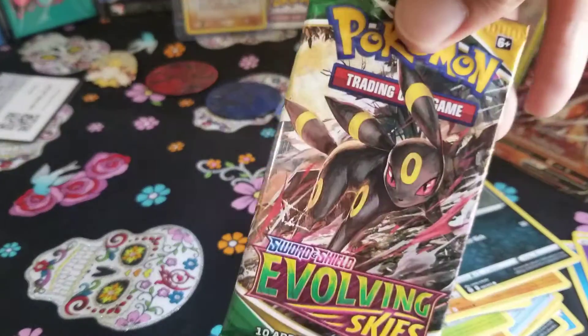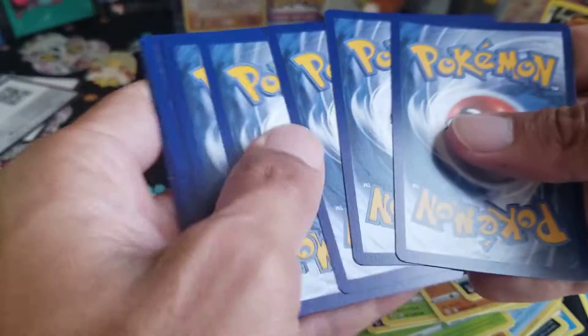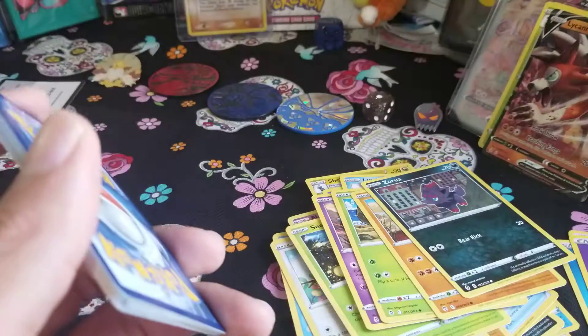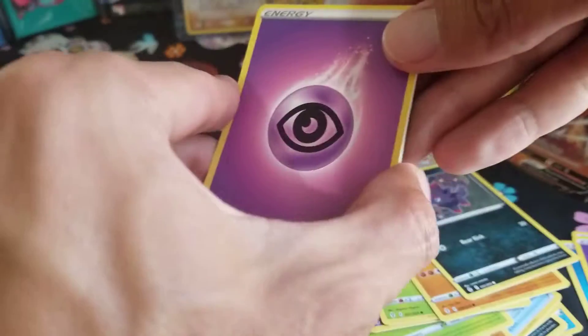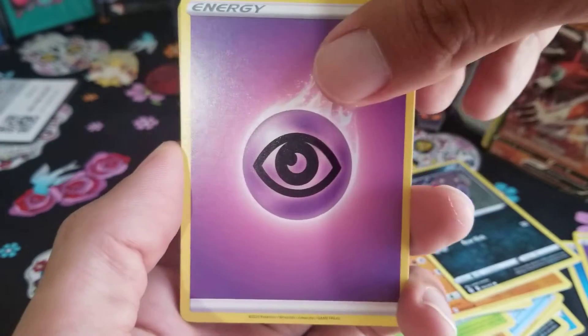Next up, another Umbreon pack — three Umbreon packs in a row. Where's my Rayquaza? This has been a very good set so far. There are so many secret arts in here, so many alternate art cards. We have a Psychic Energy.